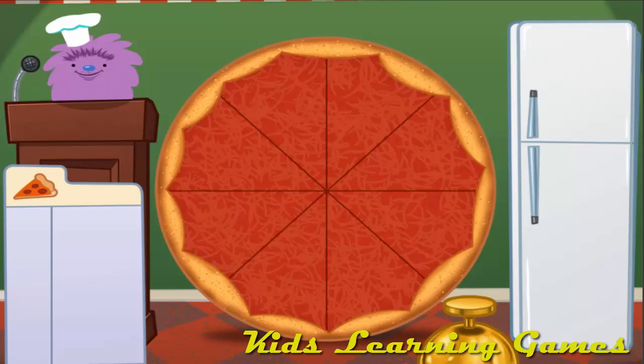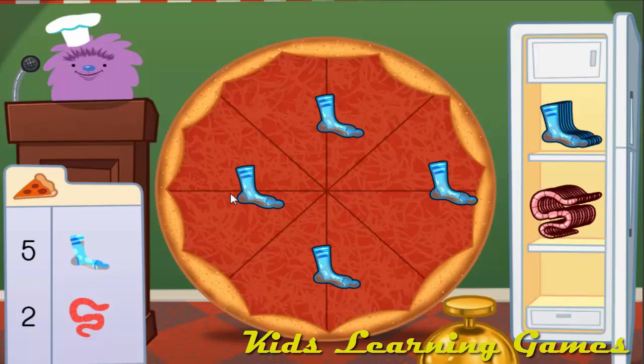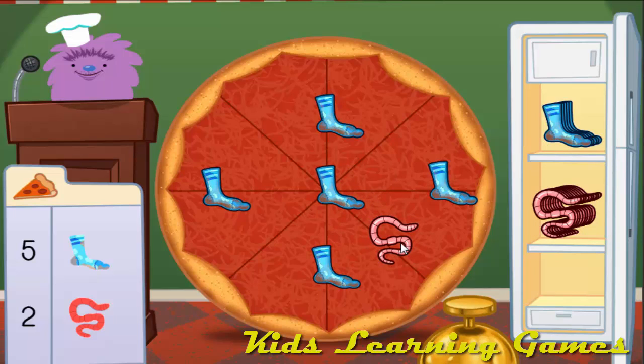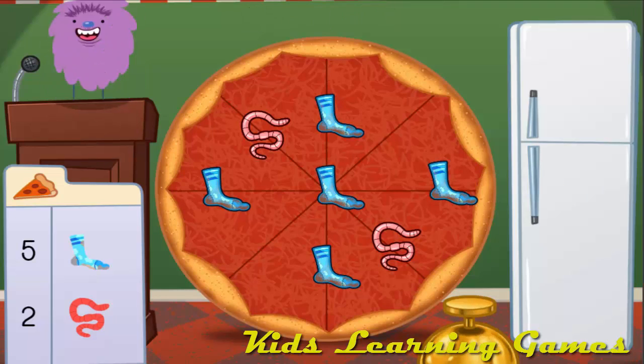Crazy pizza! Welcome to Cuz Cuz Cuz's Krusty Pizza Pit. Today we're going to add up pizza toppings. Drag items from the fridge and put them on the pizza. Click the bell when the toppings are just right. Make a pizza with 7 toppings. Add 5 dirty socks and 2 worms. 5 dirty socks plus 2 worms equals 7 toppings. Delicioso! Mmm, that's one crazy pizza.